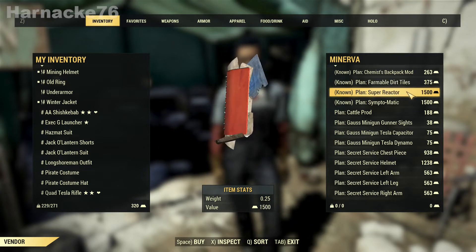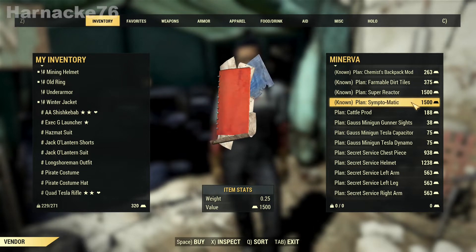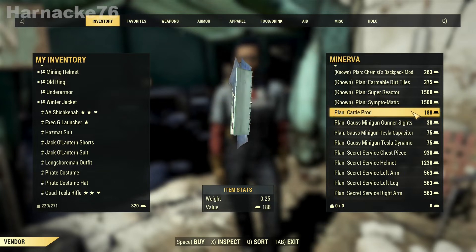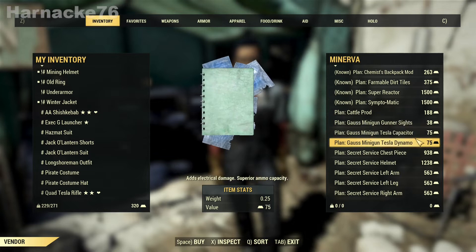She's got the super reactor, which is something you can get from daily ops. She's also got the symptomatic cattle prod - I've got it but it's a fairly useless weapon. And then a whole bunch of stuff for the gauss minigun, which is really cheap - look at these prices.